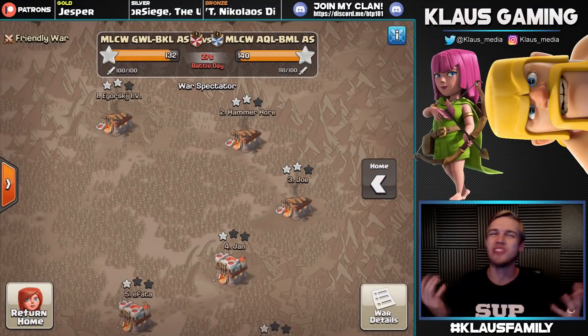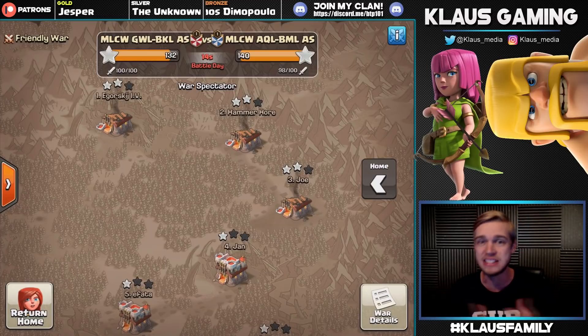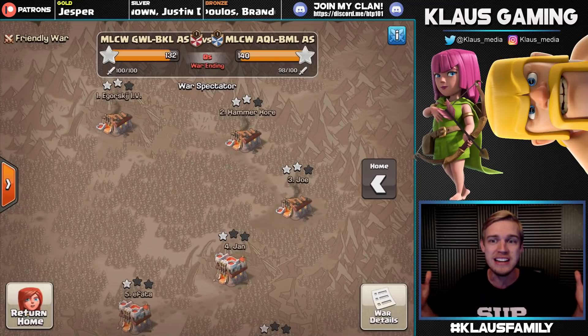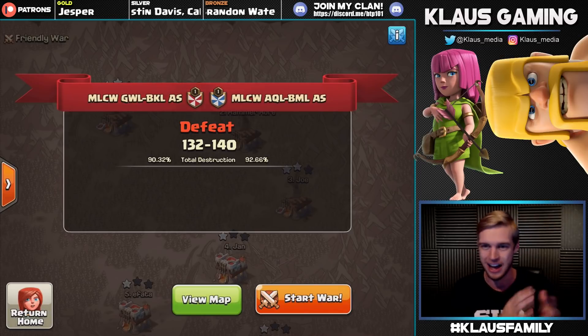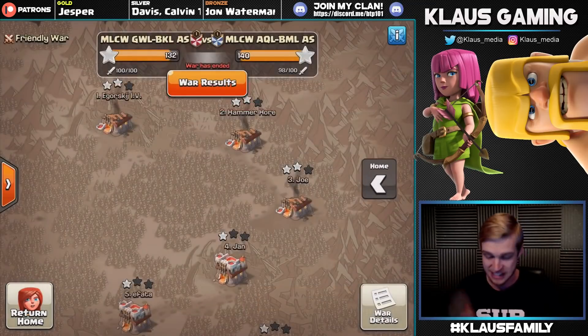Hey family, what's going on - Klaus here. Thank you so much for tuning in. Today we're going to check out some of the best attacks in this MLCW, the Minor League Clan Wars All-Star War. They put together tons of amazing attackers for an amazing 50v50 friendly war and brought me over to check it out. Battle day is ending - the winner is the MLCW Archer Queen and Battle Machine League, winning 140 against the Grand Warden and Barbarian King side. Congratulations to those guys, but today I've got five amazing attacks to show you.